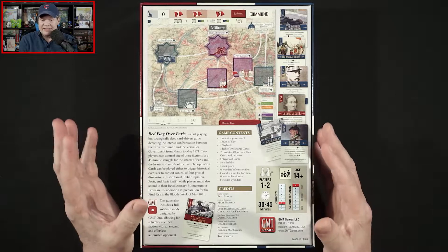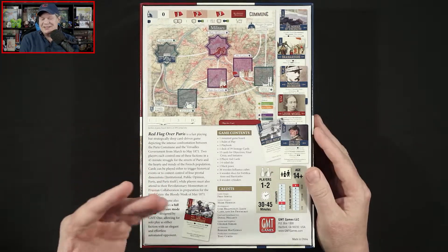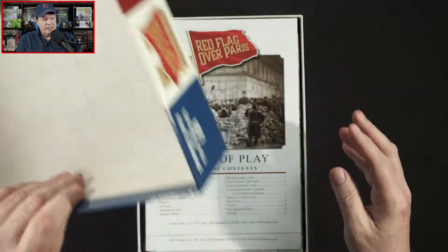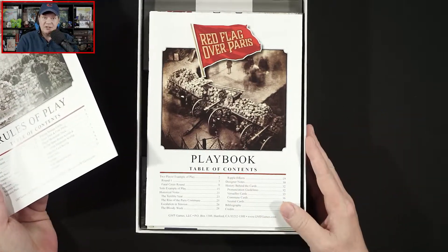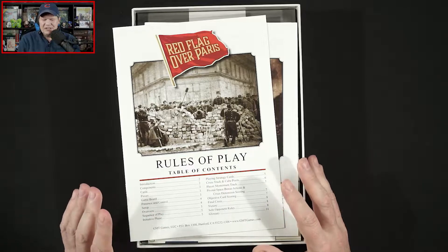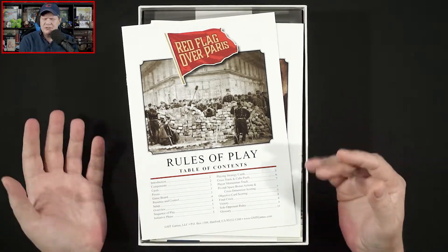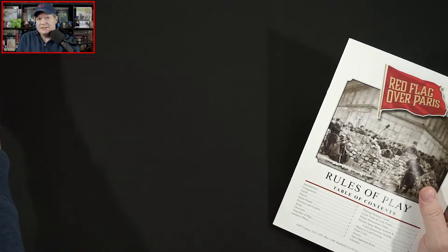I'll be very honest, I am not very well versed in this period. I do know a bit about the Franco-Prussian War, and of course this is the aftermath of that war, and I do know a little bit about the Paris Commune, but not a ton. Let's jump in. So we've got our rules of play and we've got the playbook. I understand this is very heavily influenced by Mark Herman's Fort Sumter, which is also from GMT Games — another two-player game that plays rather quickly. In fact, I wouldn't be surprised if this is actually based on that system.